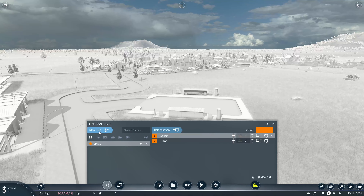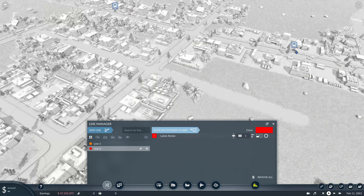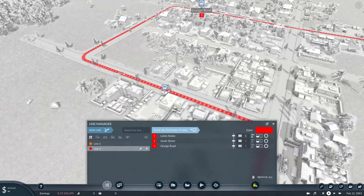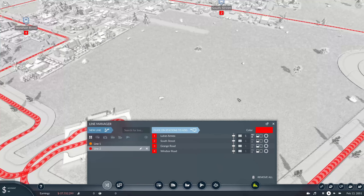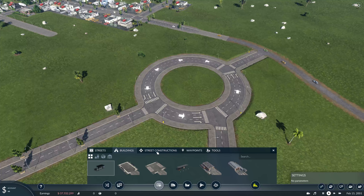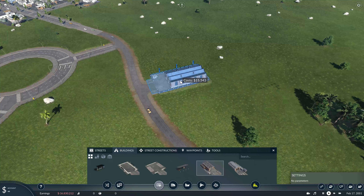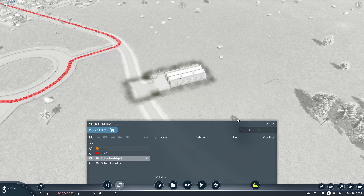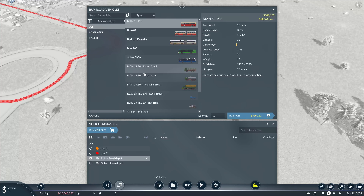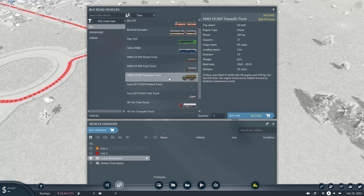Let's add a line - going from there to there and there. Another new building - so let's do a road depot. And let's get a bus. They look - are they new? They do look pretty cool.